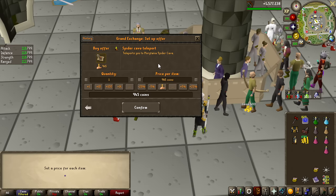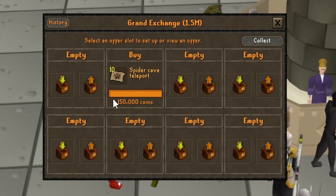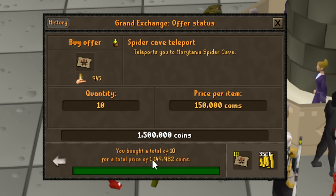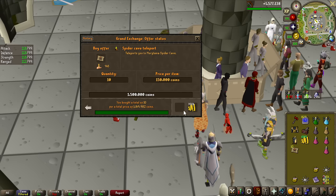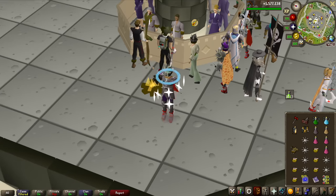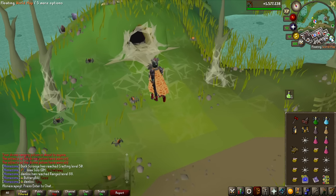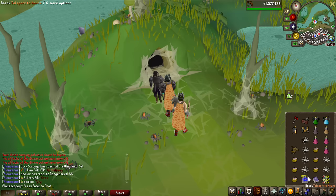There's actually an even quicker method to get to Araxor — buying spider cave teleports. They are extremely expensive right now at 114k each or something like that, but these should be going down in price very quickly. Let's give it a shot and see how close we land to the cave. It's right outside — that is perfect, saves a lot of time, I don't have to run this entire path.